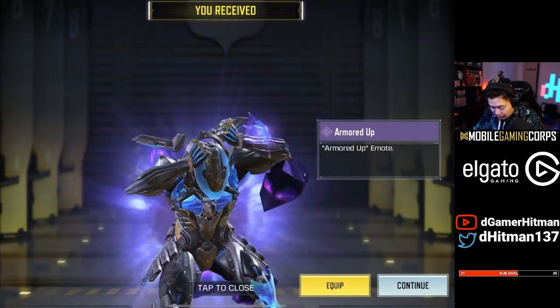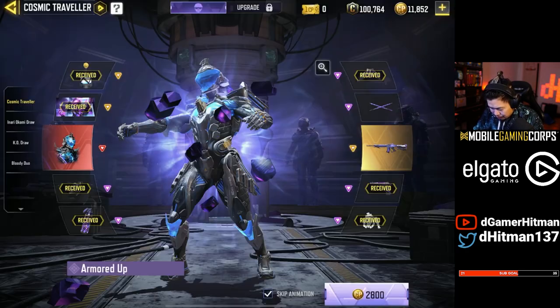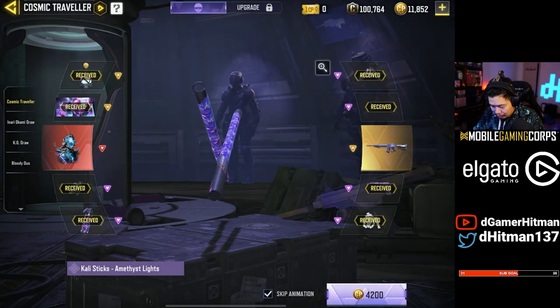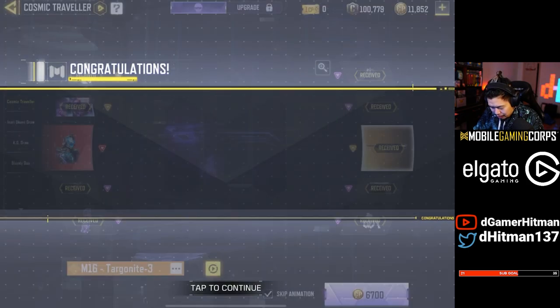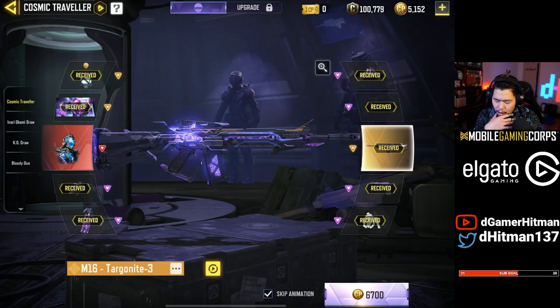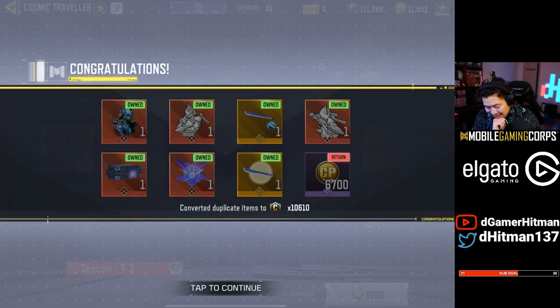We're going to try to unlock stuff. We got an echo grenade — I didn't have that, that's actually really nice. Armor up — that's a sick emote, pretty sick. We should get the cali sticks with this, and then the last ones should automatically give us a refund since we already have them. Nicely done. The last one here should give us a refund as well, so the total cost seems to be about 18,000 or so. All duplicates giving us free credits, which is nice.